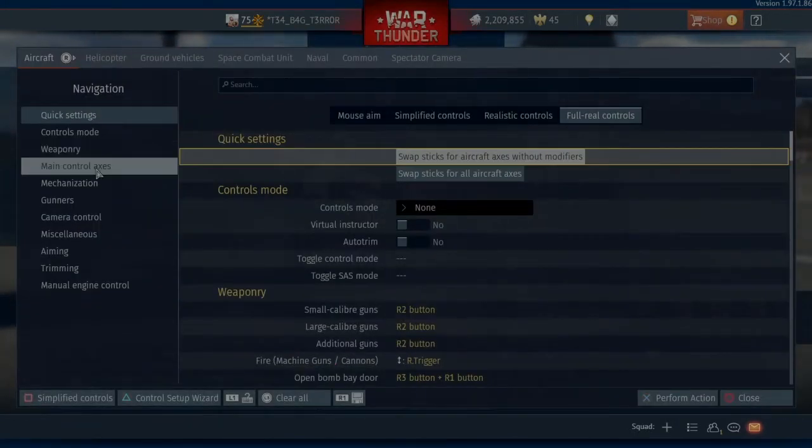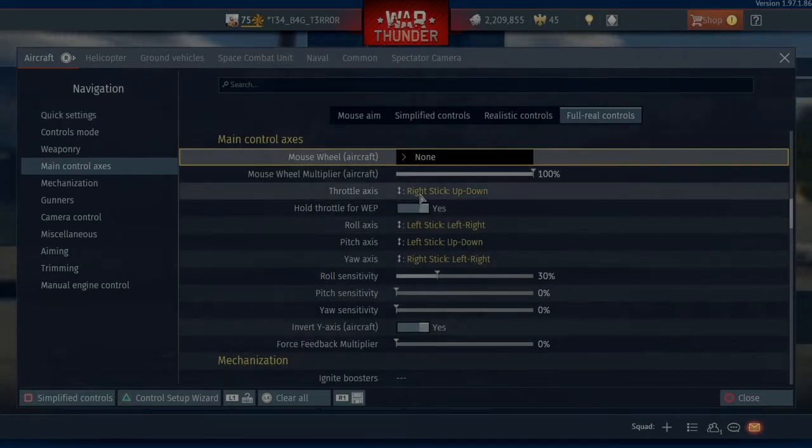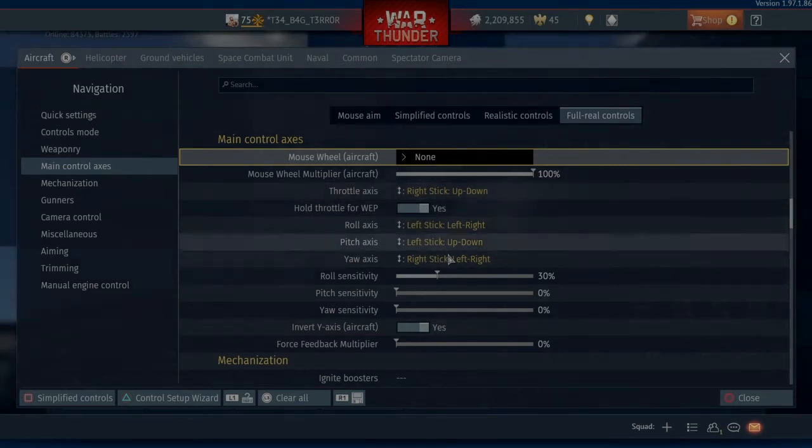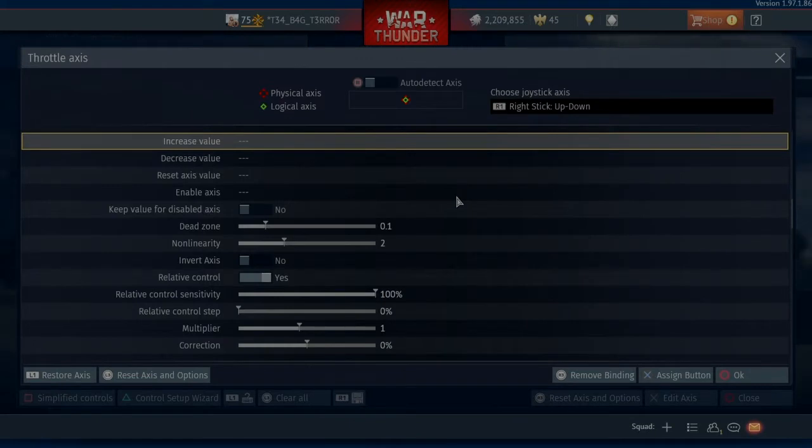So we're going to Controls, go to Main Control Axis. Now I have my throttle on the right stick and my yaw on the right stick. If you want to have them on opposite sticks then just do the opposite of what I'm doing. But we're going to edit the axis of the throttle first.